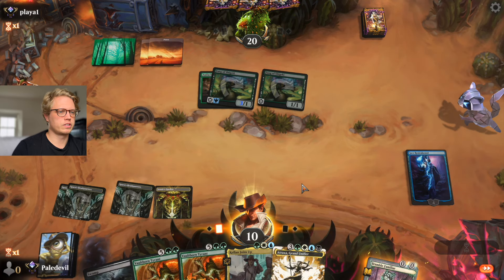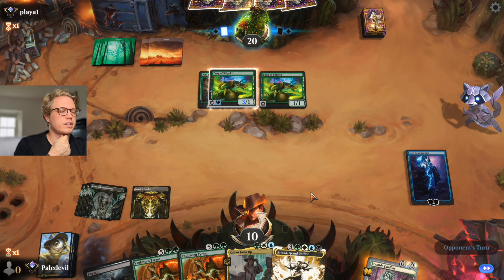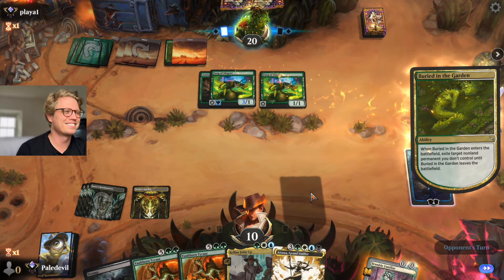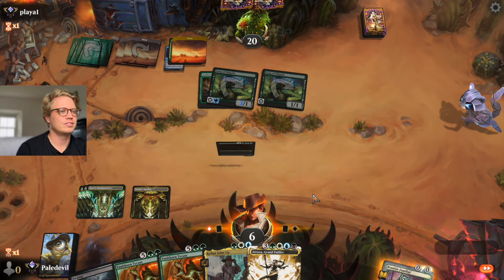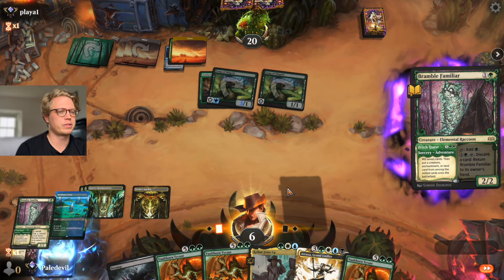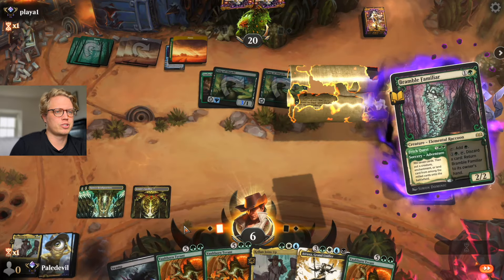We're at 10 life — we can take 4 more hopefully. It doesn't have the thing that makes everything stronger depending on how many enchantments are in play. Bird in the Garden — it's a sick card, especially in limited. Let's do the combo: plot Bramble Familiar, turn four play it out for free, and that gets us a Kami War.